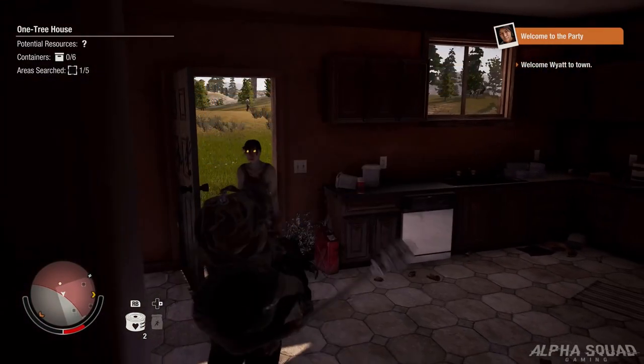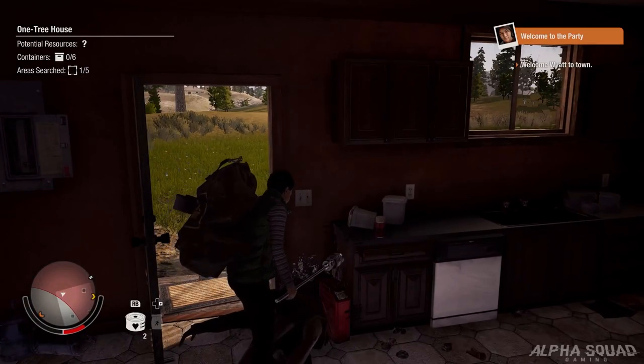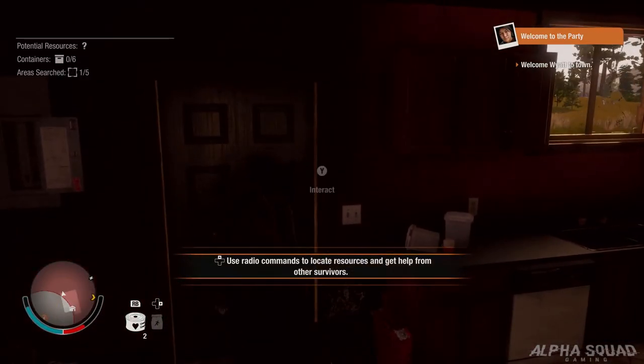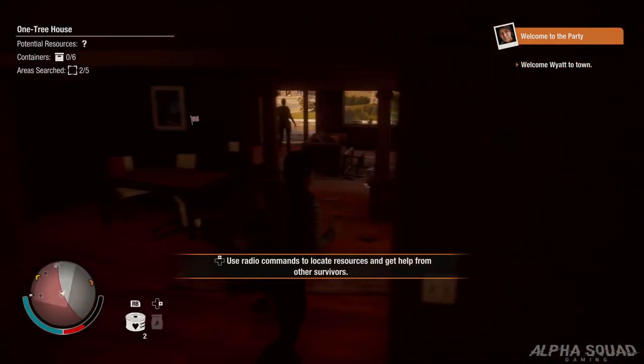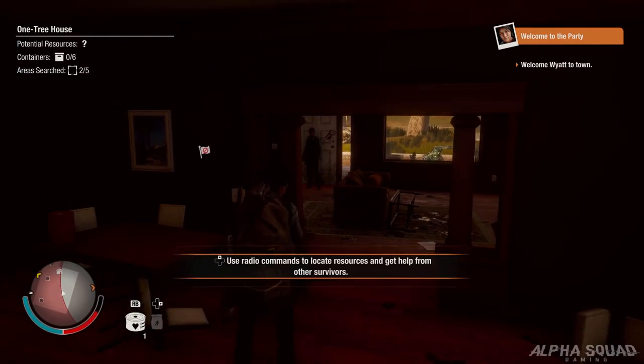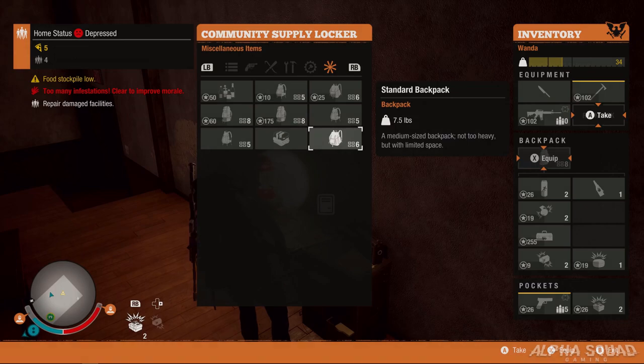When you go out in the open world, there's only so much you can loot depending on how big your backpack is. The more stuff you load on your character, the faster your stamina bar is going to drain while you're running. If your stamina goes away really quickly and you get attacked by zombies, you're going to be in a lot of trouble.